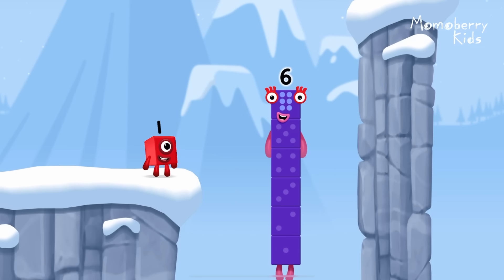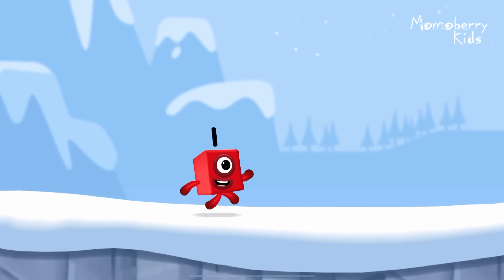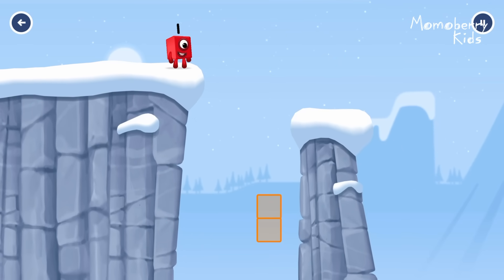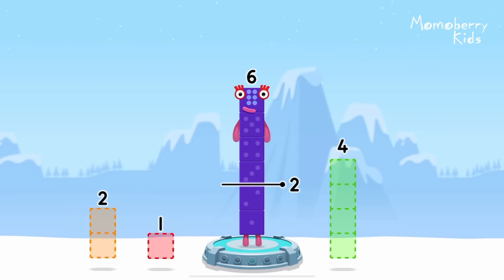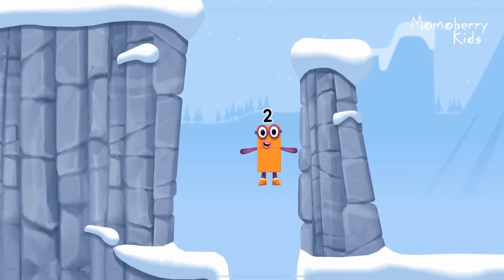I am six in the mix! Take number blocks away from six to leave two. Four... You cracked it! Six minus four equals two!